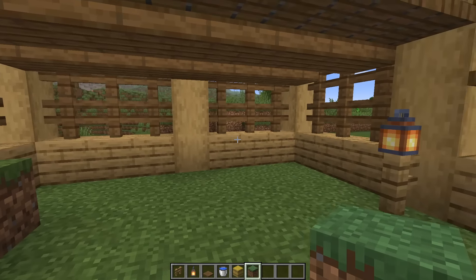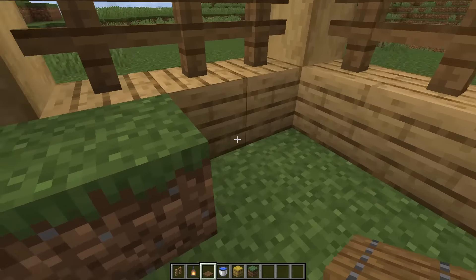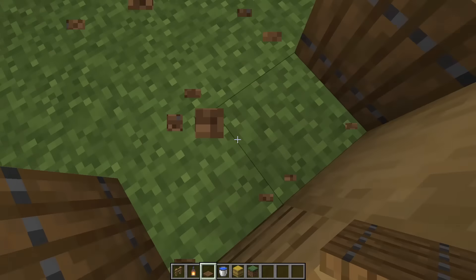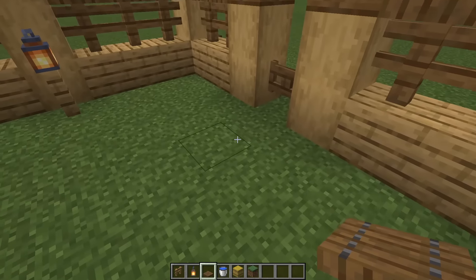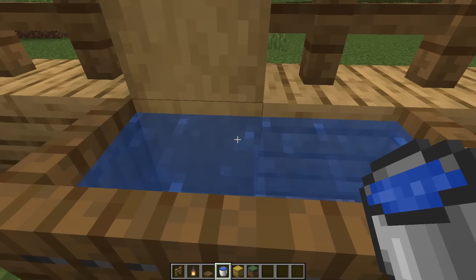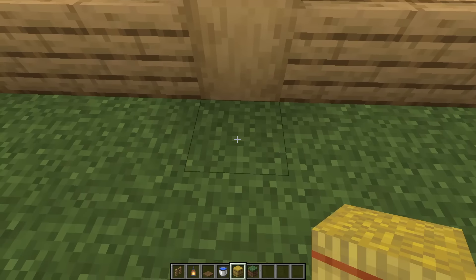It doesn't matter too much, you can change this up if you'd like, I'm just trying to be specific. We'll place a spruce trap door on the two sides like that, get rid of these blocks, and then step into where we just had them, do a little jump, and just place two more in. Then if we can actually escape, we can waterlog these two trap doors, and we've got ourselves a small trough. And then over here right in the middle, we'll just add in a little haystack.